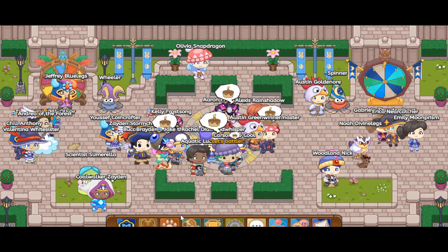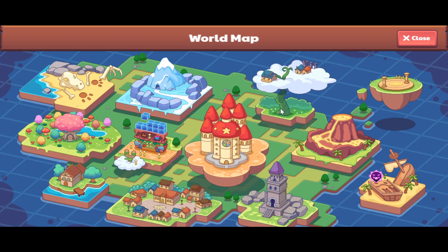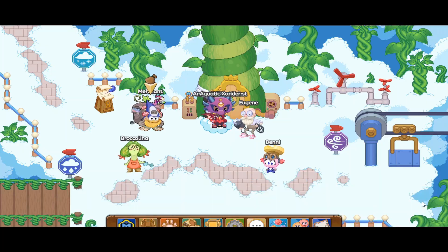So if you want to see the new updates, you can click on the World Map and head over to Skywatch over here, and you're going to click Play, and then you're going to click on the Merchant and click Shop.